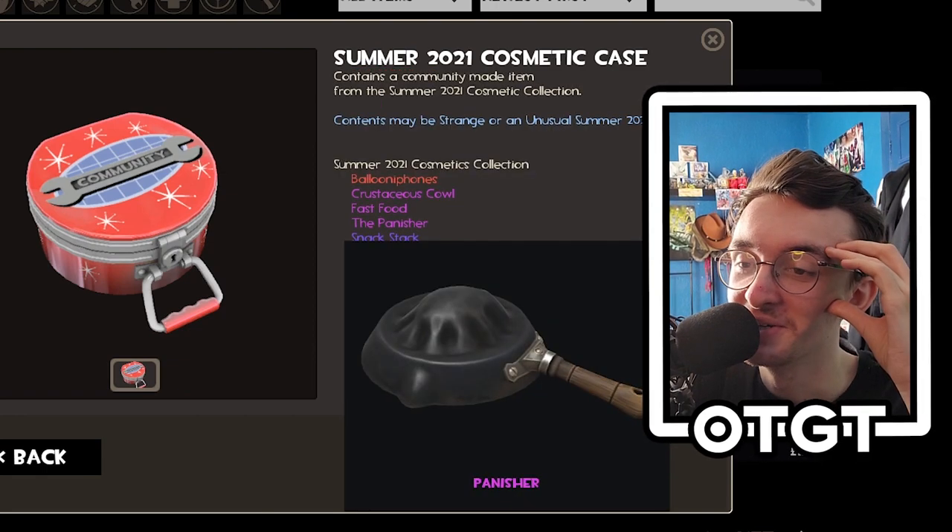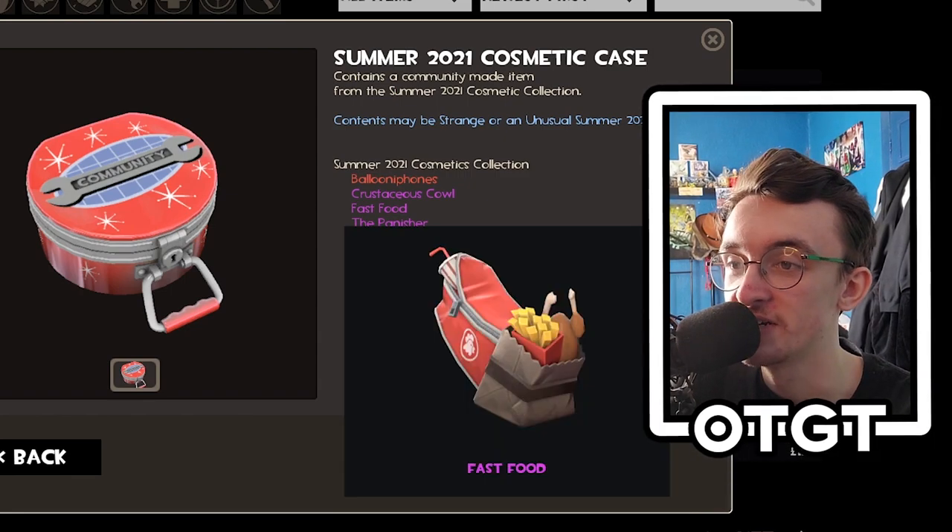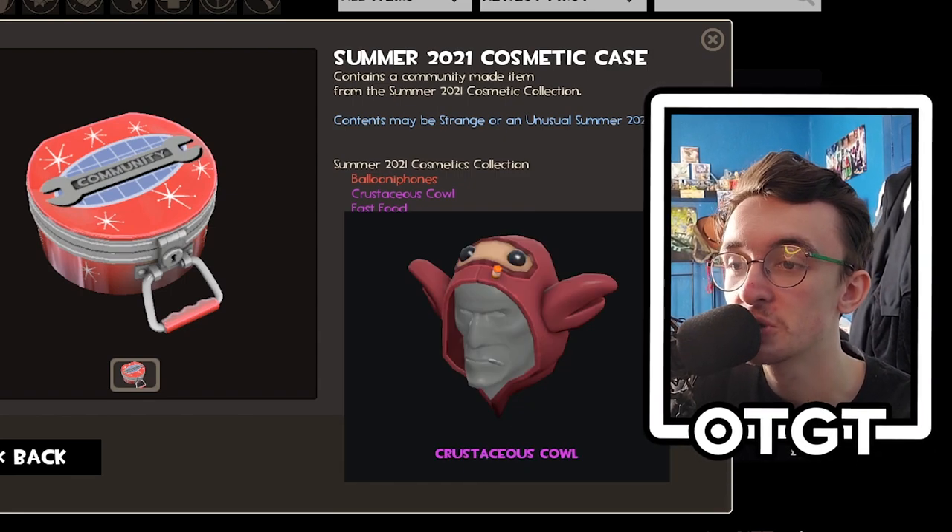Meal Dealer — not really for me. Water Waders — yes, I'm here for it, either sniper or engineer fishing set. And the Snack Stack — oh my god, the Punisher! That's going to be an interesting cosmetic, I hope it's all class.